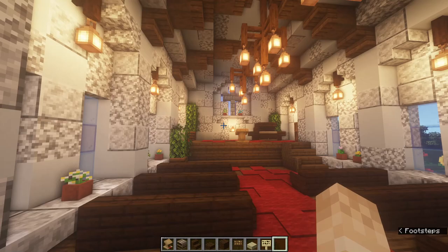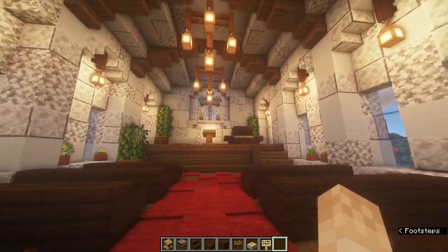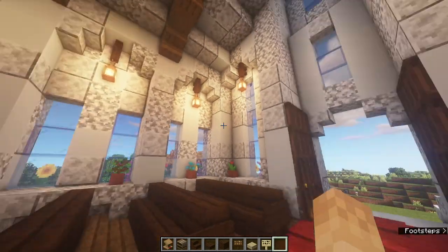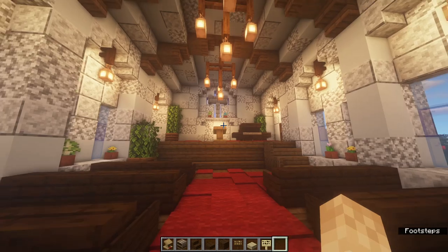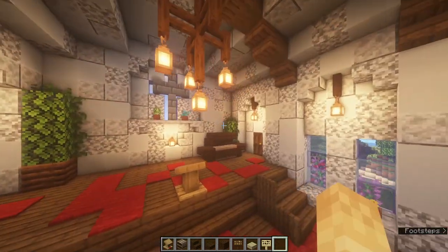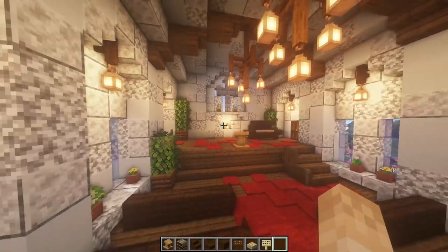That's it for the main room - you can obviously add more if you want. Something that looks pretty good is scattering some paintings around, especially up on stage. If you're using it as a castle, you could add a banner on stage as well. There's a bunch of stuff you can do.